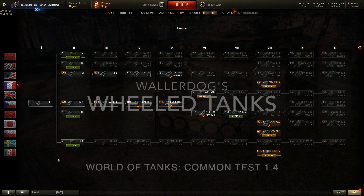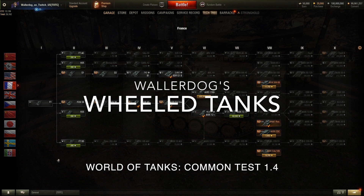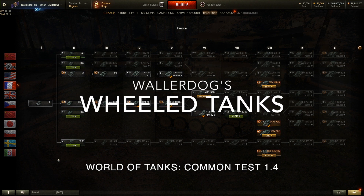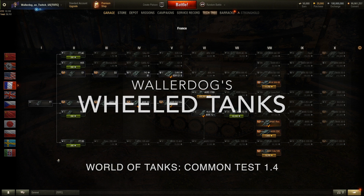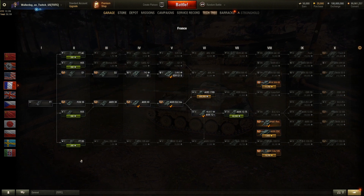Les Swoller Gaming Channel here. This video is going to be an introduction into the wheeled vehicles that are now found on the Common Test Server with Update 1.4. I've already used 32,030 free XP to unlock the AMD 178B, which is the Tier 6 wheeled vehicle.